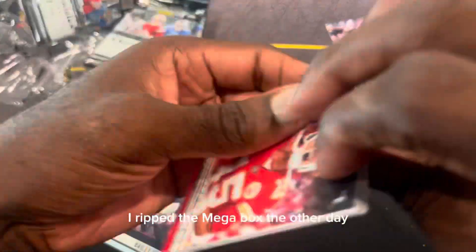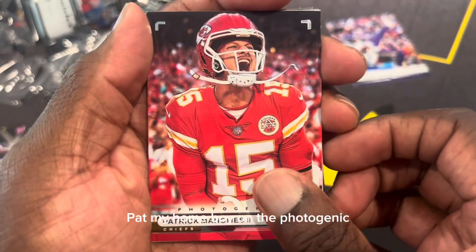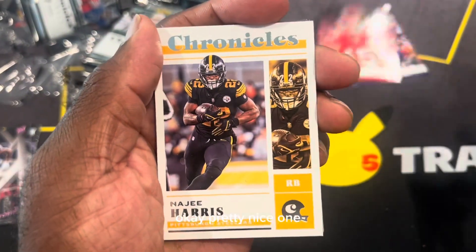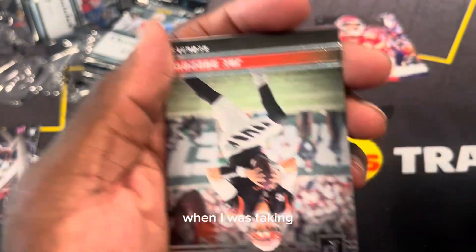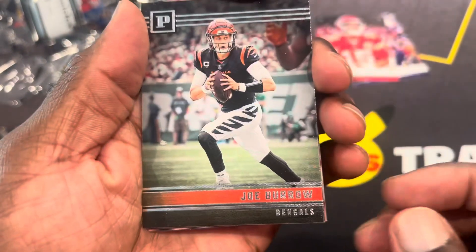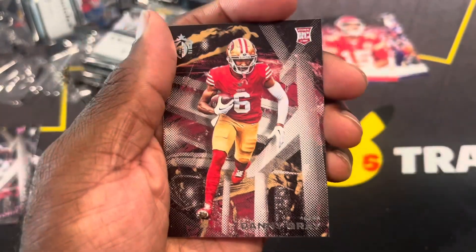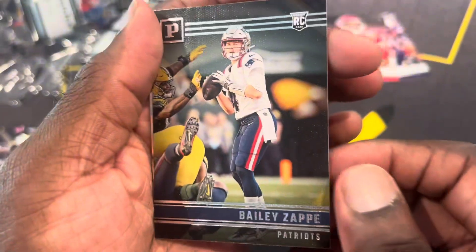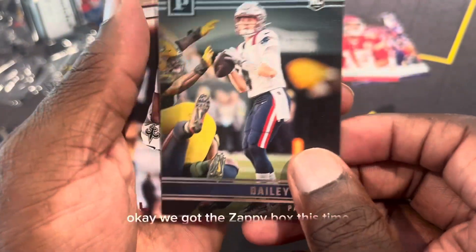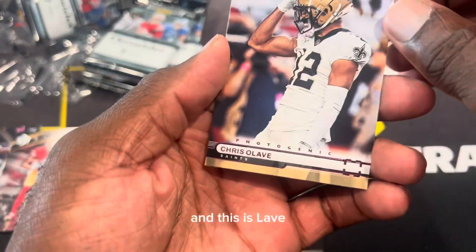I was at the mega box the other day and didn't really get anything. My boy on the Photogenic — okay, pretty nice one. Najee Harris, I think this is his third year, if I'm not mistaken, might get usurped. We got Joe Burrow on the Canvas.